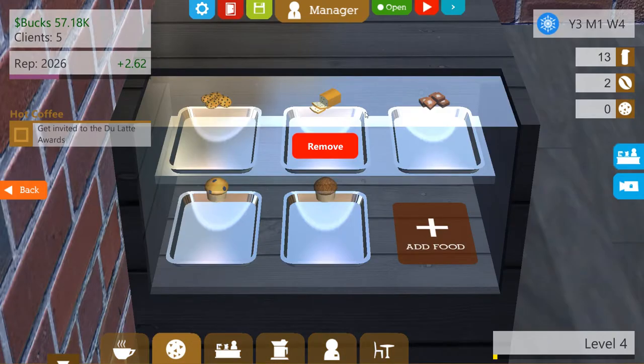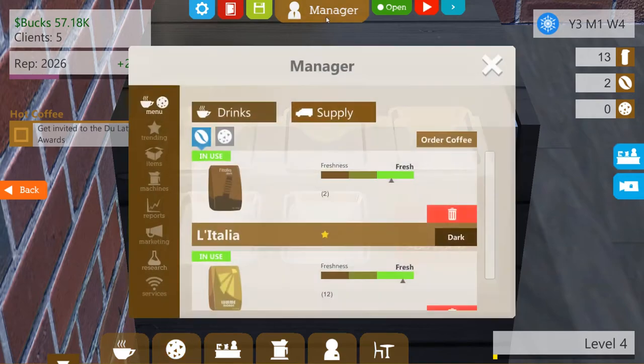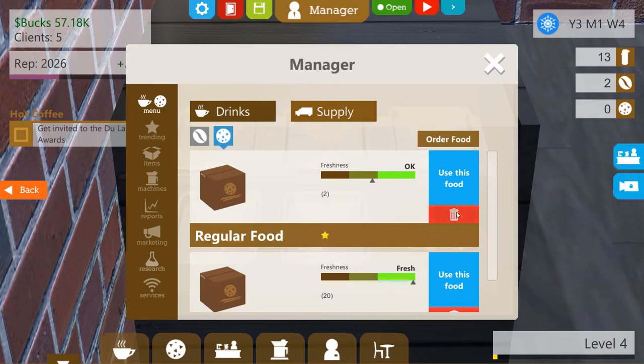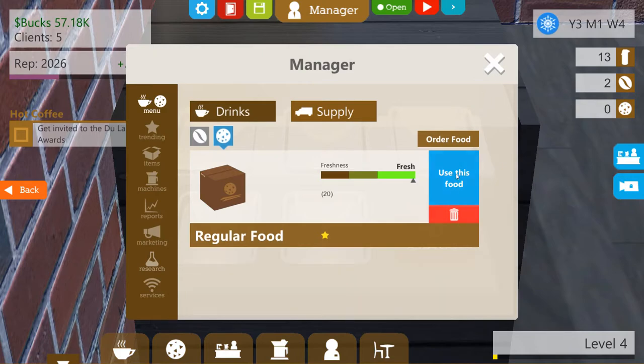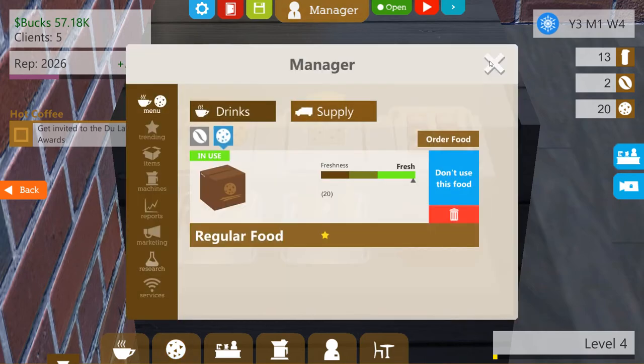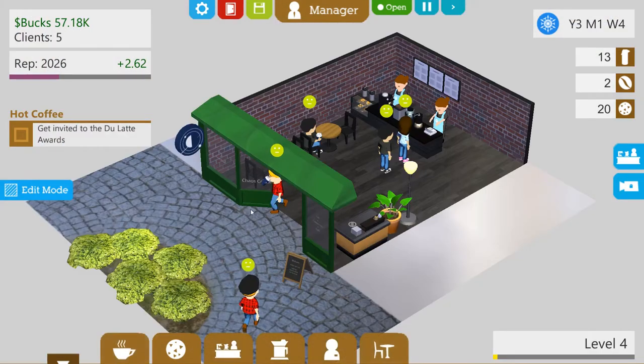Our food is out, but we got some new food in. Let's see — pop that out and use this. Please use this food. And that's all there. Excellent, so food is back up and running. Get out of here and keep going.